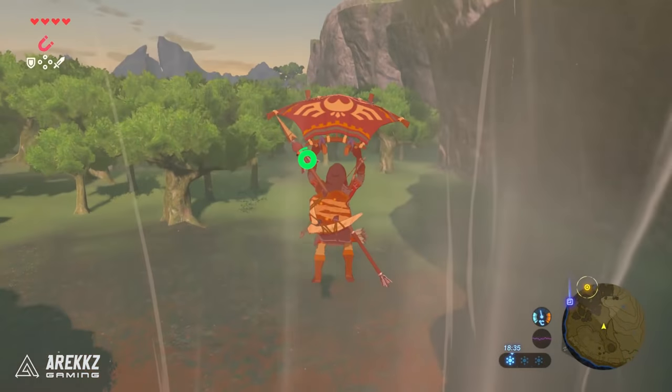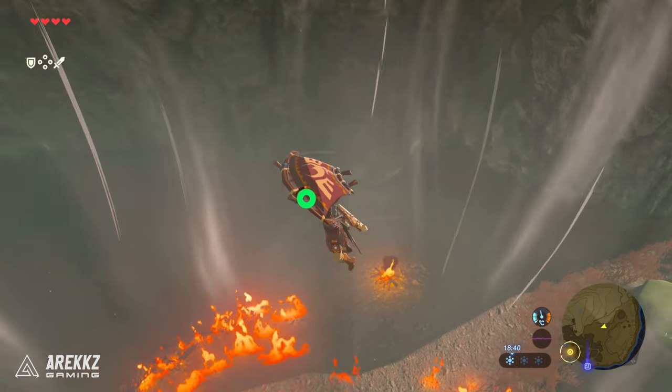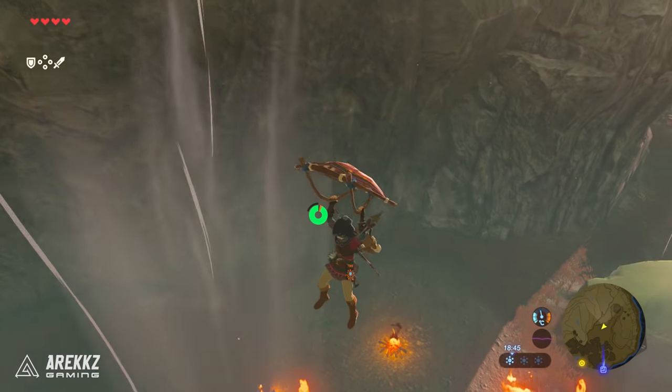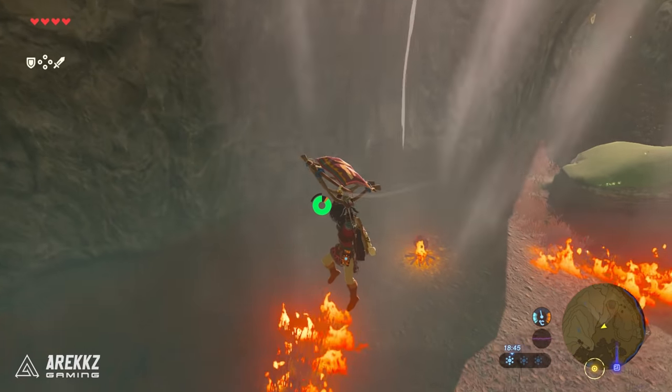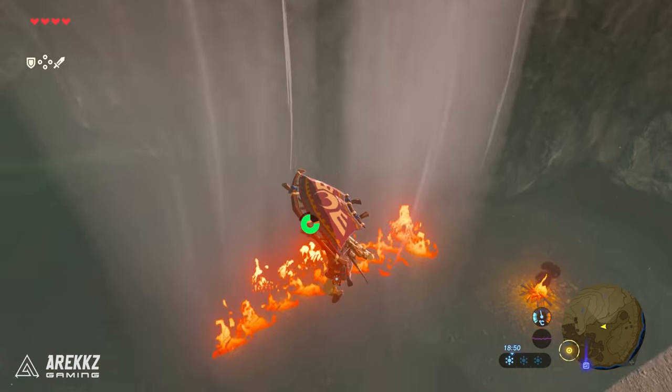If you guys have seen any of the Breath of the Wild trailers and gameplay on the run up to launch then you'll know we've seen Link in a number of different outfits. There are plenty to collect in game but what's cool is it doesn't just end there — you can also dye your clothes if you want to put your own personal twist on them.